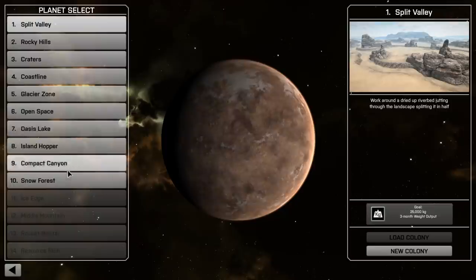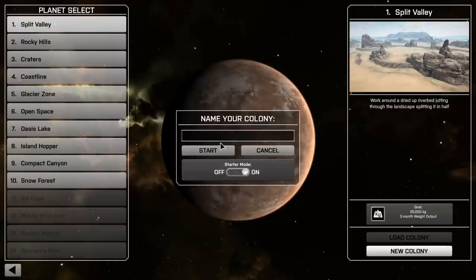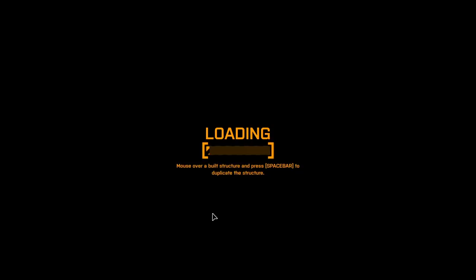Looks like we've got different planets to choose from, so I'm assuming different maps where we'll be able to gather materials and basically build an economy and a colony. Let's go ahead and start our new colony today. Literally my first time playing, so let's go ahead and start Raptoria. Starter mode on, I guess. We'll start with a little tutorial and see how it goes. This is literally my first time playing, so we'll see exactly what the game has to offer and if it's good.